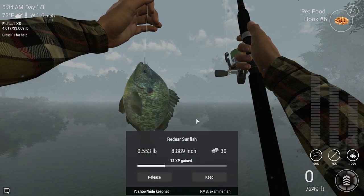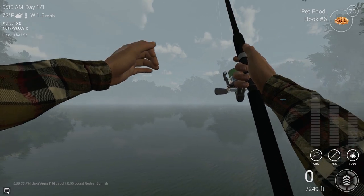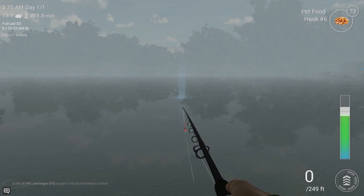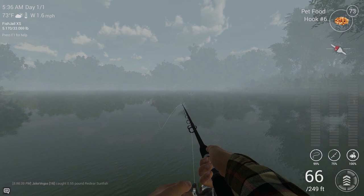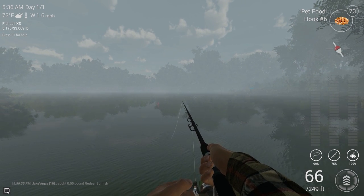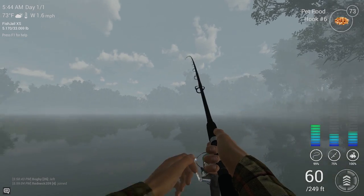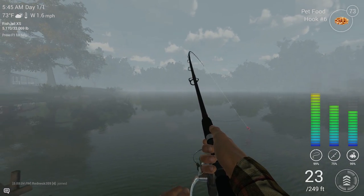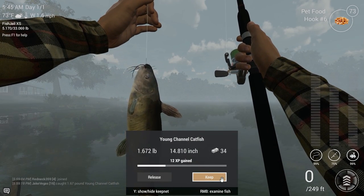I don't mind catching these guys every once in a while because it doesn't cost too much money if you're using pet food. I might actually try switching to small cut bait if I ever fish catfish on this lake again — might eliminate some of those sunfish from biting. Alright, we got a hit. Let's let this one be a channel cat. Oh yeah, it's definitely a channel cat — not as much fight as a buffalo and way more fight than a sunfish. Another channel cat. Put it on the stringer.